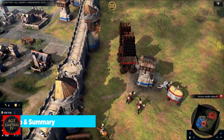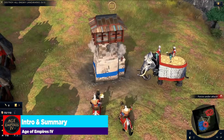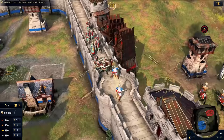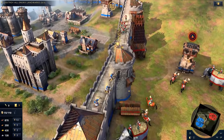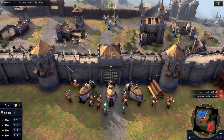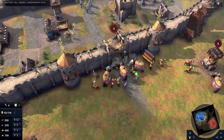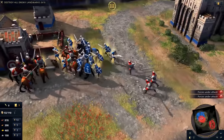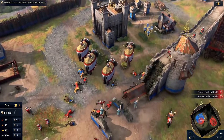Age of Empires IV comes out October 28th, and with its launch we get eight full-featured factions to dive in on, each one with their own unique mechanics, soundtrack, aesthetics, and even fancy language. In this video, we'll be covering the first in our series by talking about the English, the best intro faction for anyone brand new to the game or series as a whole.